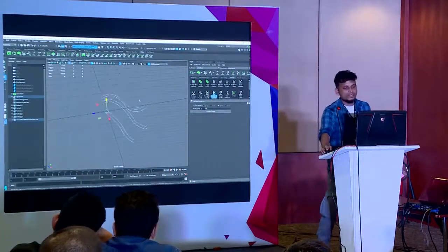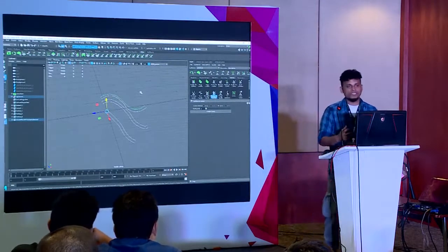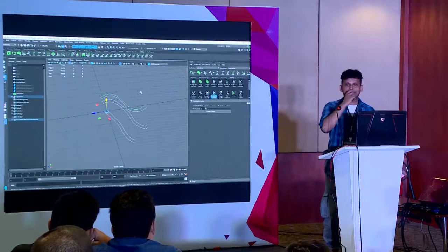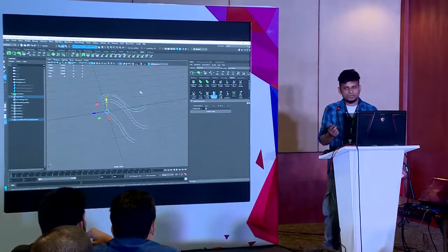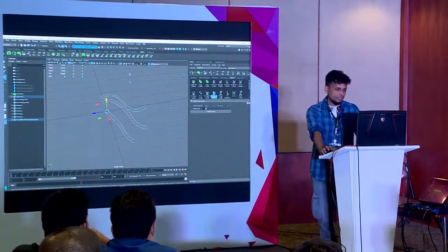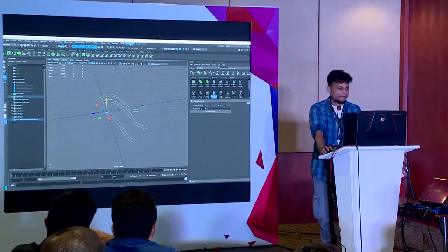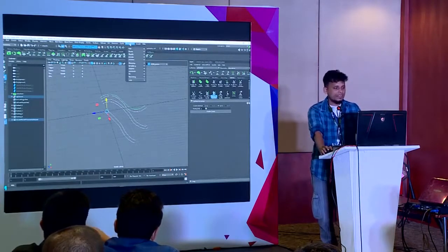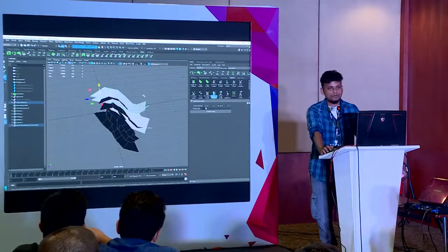Have you heard about Bonus Tools? It's a free plugin you can download from the Autodesk App Store. Once you download it, it appears in your menu as Bonus Tools. You click on it, go to Modeling, Curves to Ribbon Mesh, click — boom, it's there.